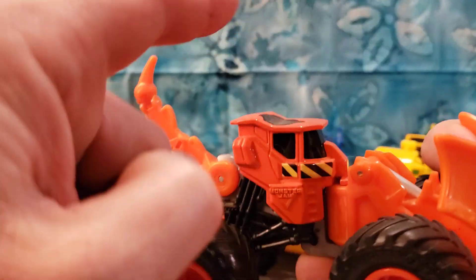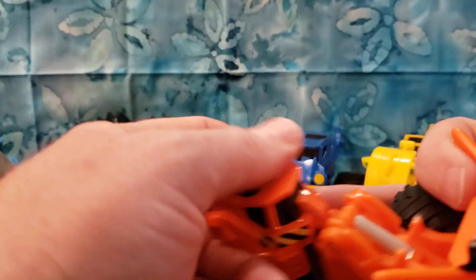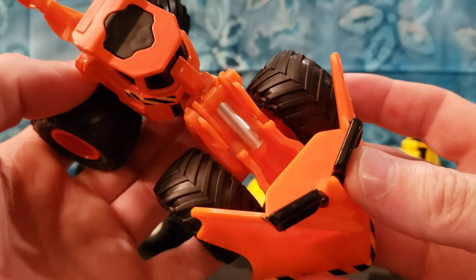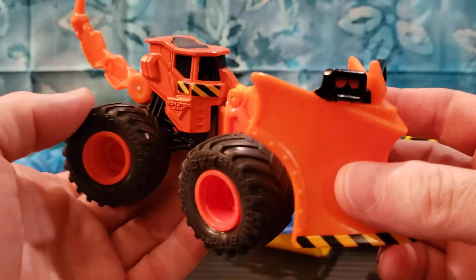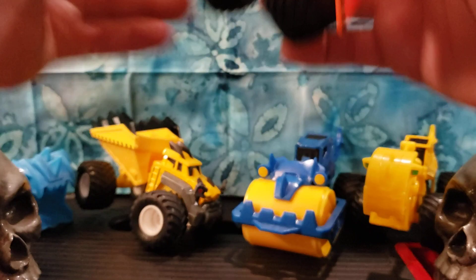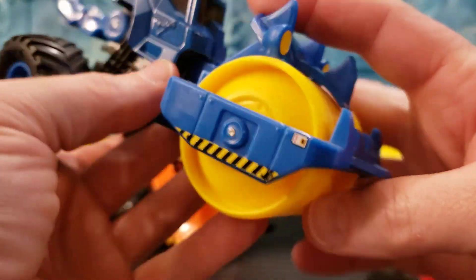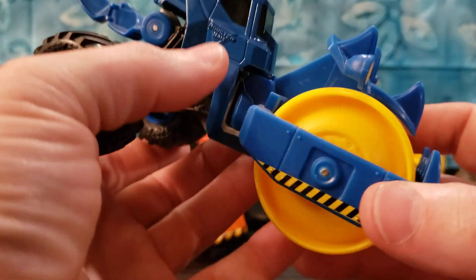Some of the castings and parts are kind of reused. You can see the top of this one and the top of this one are kind of the same. They replaced the business part of them with different things to give them different characters and different colors. This is Wedge, and now let's take a look at Roland. After we look at Roland, we are going to open up Drillium.